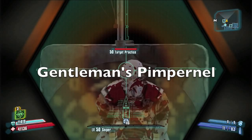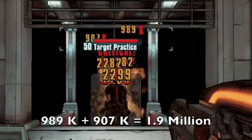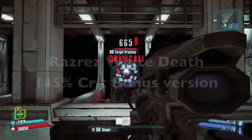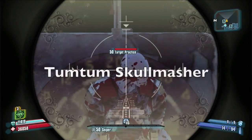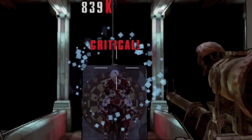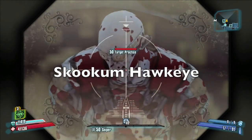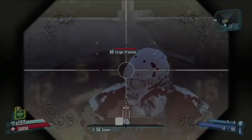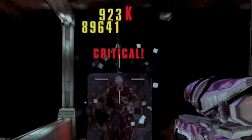The Gentleman's Pimpernel kind of shines with the bee — as you can see there, it gets about 1.9 million. The White Death shoots really crazy fast, but each bullet is kind of weak. The Tum Tum Skull Masher used to be my favorite gun until the bee nerf broke it; as you can see, it does not get all the damage. The Skookum Hawkeye performed far weaker than I expected, to be honest.